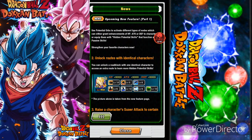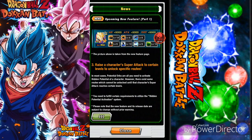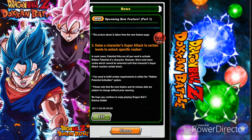You can unlock a route with identical characters — using one identical character to unlock a roadblock and access an extra route to learn more hidden potential skills. You also need to raise a character's super attack to a certain level to unlock specific routes. There exist some routes that cannot be unlocked without a character's super attack reaching certain levels, which I did not know.